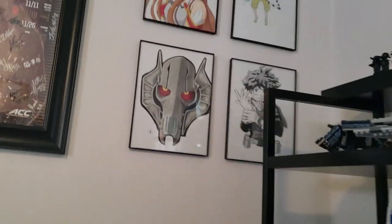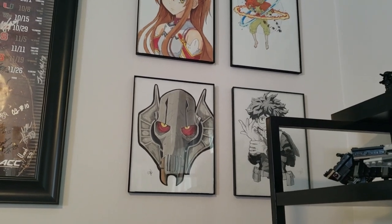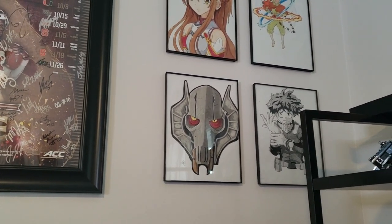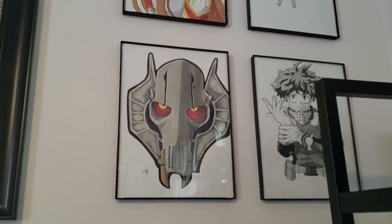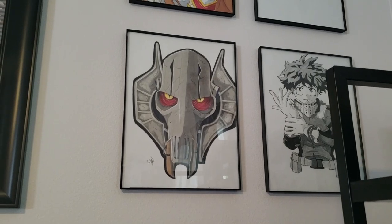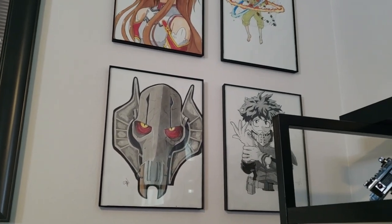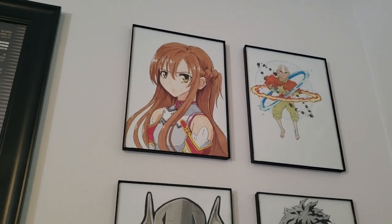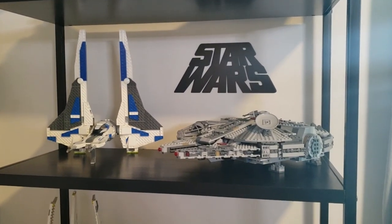Over here to the right, we have some custom drawings done for me. One of my friend's girlfriends draws and sells stickers on Etsy, and she drew some of my favorite characters from different shows. Those are all hand-drawn: General Grievous, Zuko, Midoriya, Avatar Aang, and of course Asuna. Really cool.